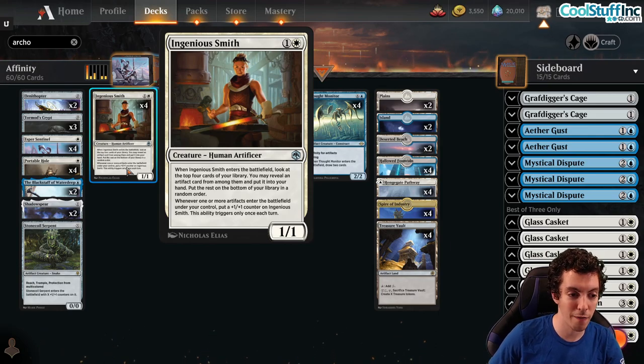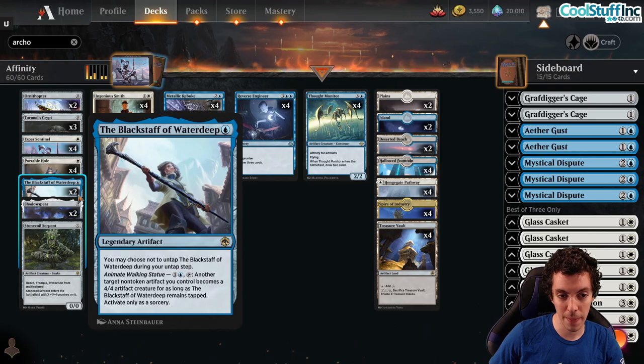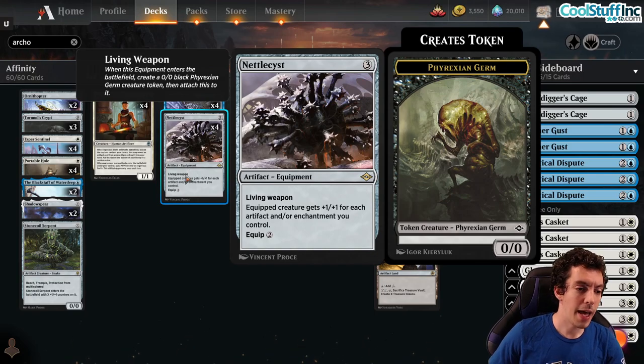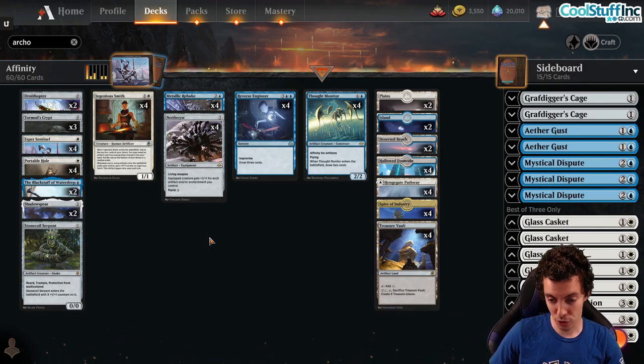Ingenious Smith is one of my favorite cards of the year — I put it in my top eight cards of the year article on Friday. Card draw, payoff, everything you ever want. Three threats here in Blackstaff of Waterdeep. And the big one is Nettlecyst — just a really, really powerful card. It's an equipment and a creature, which is awesome. Portable Hole is a great removal spell. It's a really cool collection of cards that comes together to make a pretty sweet-looking deck, and we're going to battle it out.